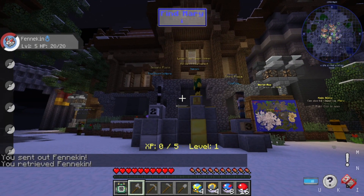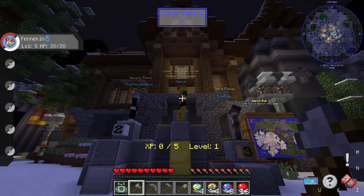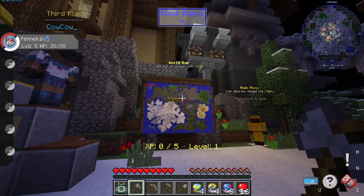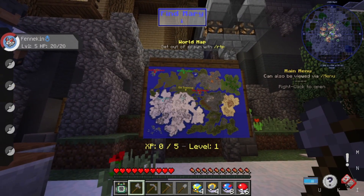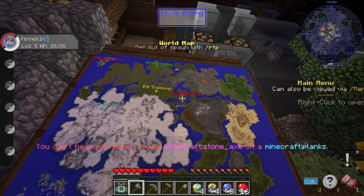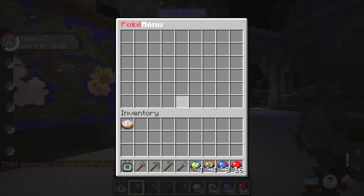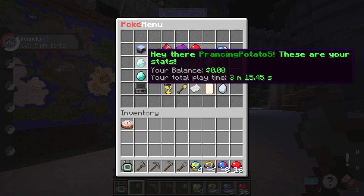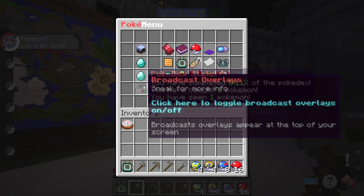Here you can see the leaderboards for tournaments — number one, two, and three. Over here is the world map. With /rtp you can see the whole section and see where you are. You can also do /menu for more information like playtime, money, and Pokémon stats.